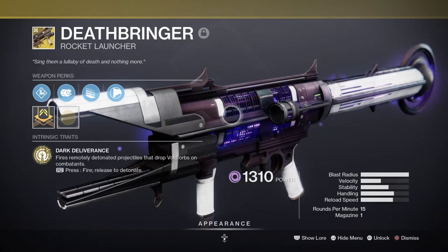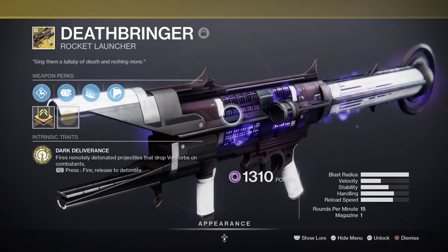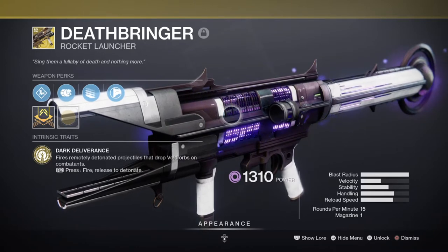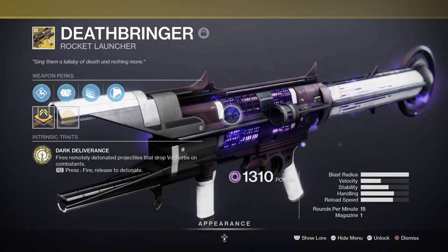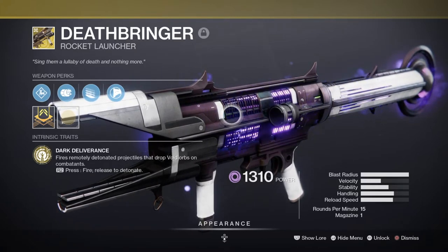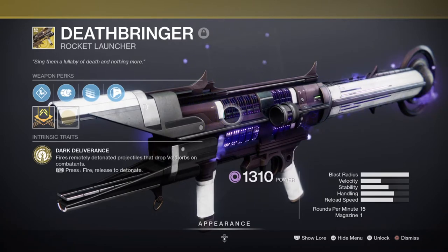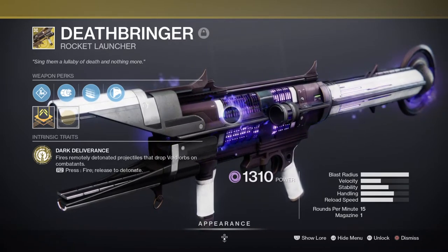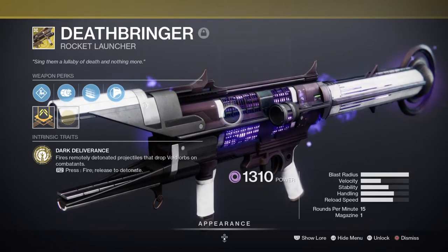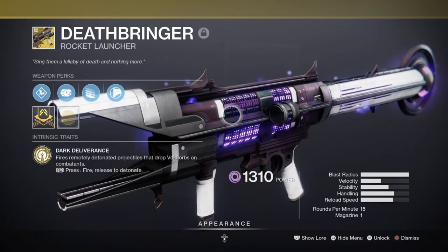For heavy, we have the Deathbringer, which I've been using on and off depending on where I use the build. It's great in Gambit for taking out large groups of combatants in one area and then using stasis to mop up. It's also handy for invading or taking out invaders, as the weapon's tracking is similar to a Nova Bomb — highly aggressive and will one-shot if you linger too long. If I'm on the move, I opt for a Heavy Machine Gun with Demolitionist, which is ironically perfect for the build, and opens up room to experiment with other heavy weapons.